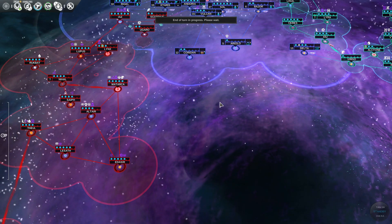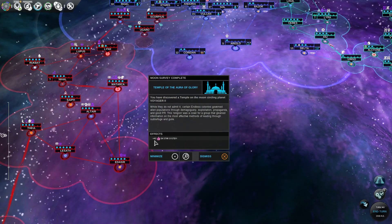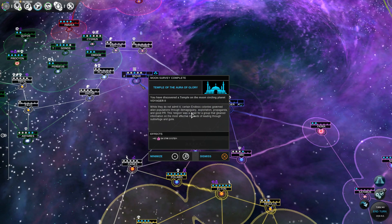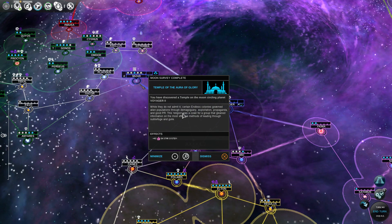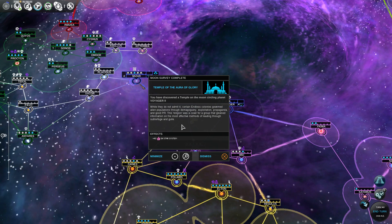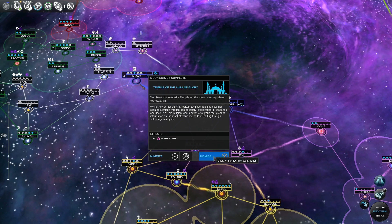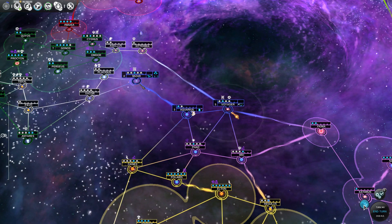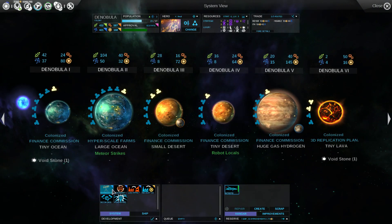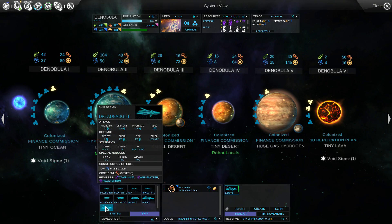End of turn in progress. We found the Temple of the Aura of Glory — plus 40 happiness on Star System Voyager. While they do not admit it, certain Endless colonies governed alien populations through demagoguery, exploitation, propaganda, and good PR. Basically a demagogue is a dictator — it's a fancy name for it. This religion was a cover for a group that gleaned information on the most effective method of leading through subterfuge and guile. Building that defense thing slowed down the invasion significantly — enough to actually get someone in there. First we'll build that for even more signs and then we'll build a Dreadnought after that.